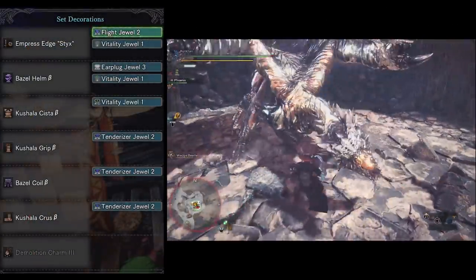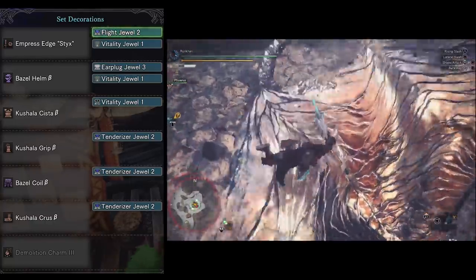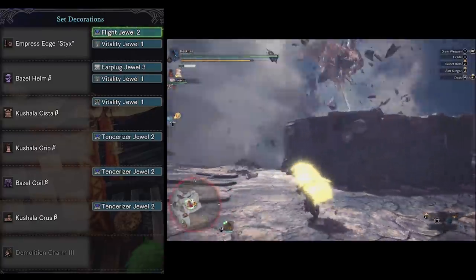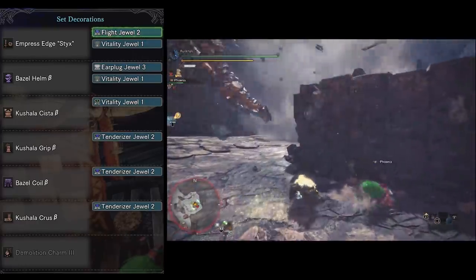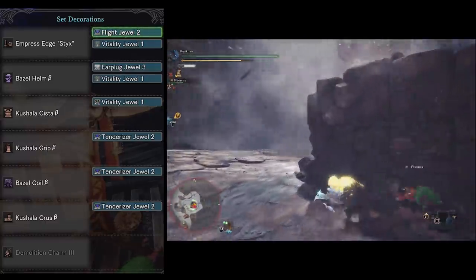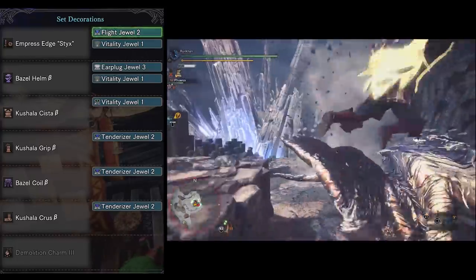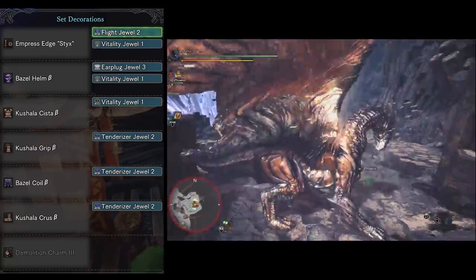When it comes to Kushala Daora, I took a different approach and used Sword and Shield for the agility it provides — I really enjoy using it and it shines in this fight. The weapon is Empress Edge Styx, probably one of my favorite weapons right now — great with Blast procs, Razor Sharp/Spare Shot, and good sharpness. I put a Flight Jewel Level 2 on it because I try to mount him a lot, which is a good way to keep him grounded.